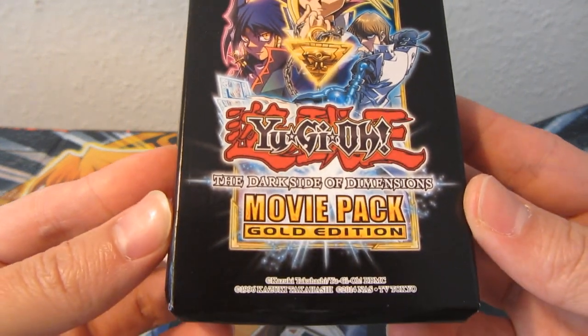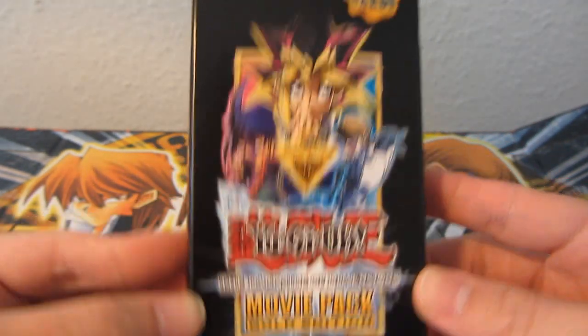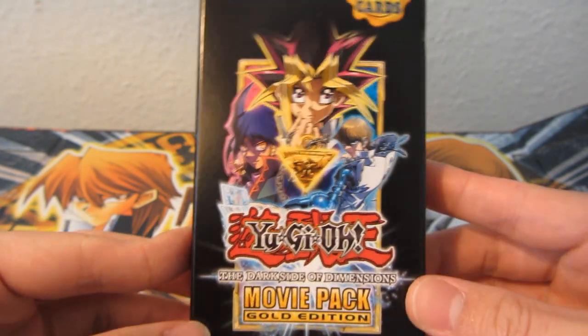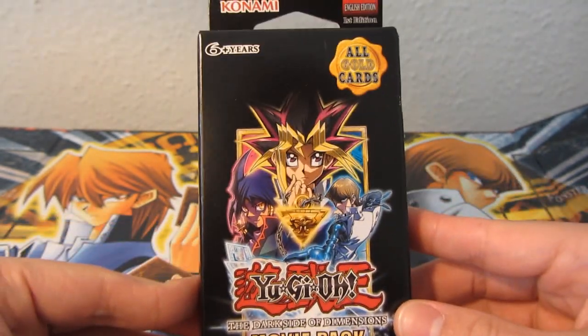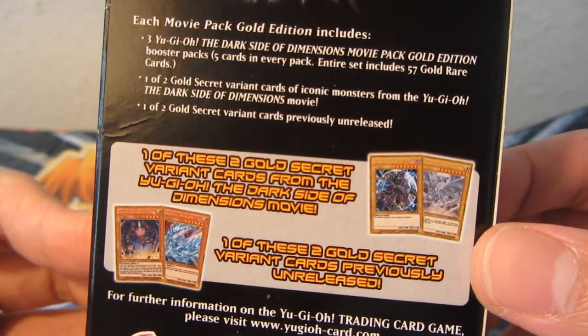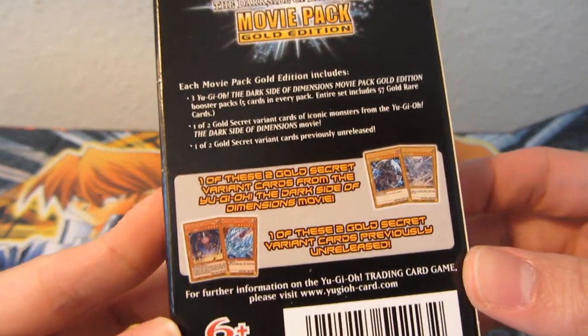So boom, this is the Dark Side of Dimensions movie pack and it's a gold edition. I'm guessing it's cards from the newest movie that came out this year in English, but I think it came out in Japanese a year ago. So like always, we always get things late. But yeah, you get one of two cards guaranteed — either Blue-Eyes White Dragon or Dark Magician, or Crystal Dragon or Duza the Meteor Cubic Vessel.